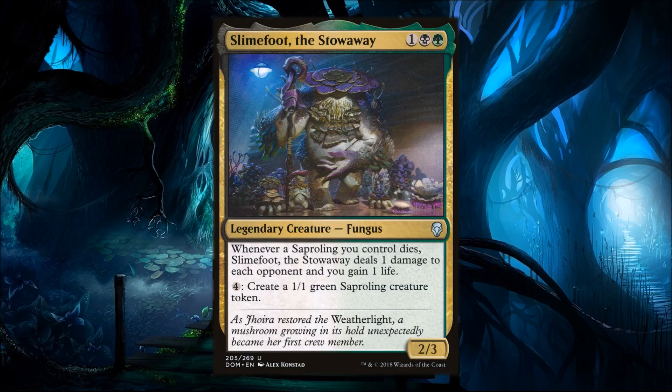Another big thing with Slimefoot is the Sapling creatures that get spore counters on them. In my playtesting, my best experience was actually using sorcery or instant-speed spells to get those Sapling tokens on the battlefield. You can definitely build a lot of fungus creatures in here, but that can make the deck slow — you may not get as many Saplings as you want before somebody goes for a board wipe. If you want a more casual build, go for it, but don't go super heavy on fungus creatures as it leads to really slow board states.